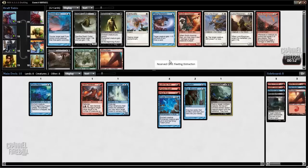Fleeting Distraction is a totally playable card. It helps you set up the Surreal Memoir deck if you end up there, like in the Grixis Control deck. Sometimes you just want to draw a card with your Mnemonic Wall, which it lets you do. And if you have Sphinx Bone Wand, it gets really good. I think I'm going to take that — none of these other cards are very appealing to me.